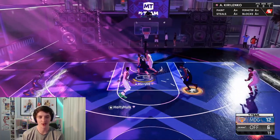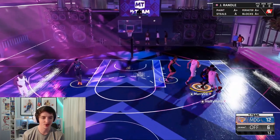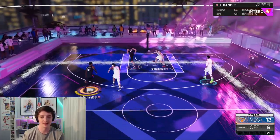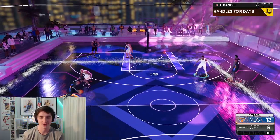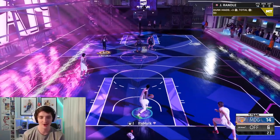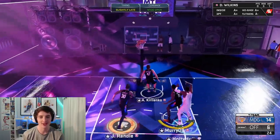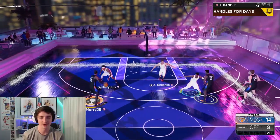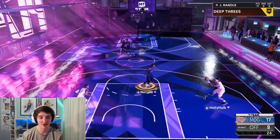This guy definitely wants his three-ball, so we're clamping him with Julius Randle — that perimeter defense is coming into full effect, and we get another steal with Hall of Fame interceptor. The step-back three is no good. We get a little jitter step and the slam to go — 14 points now. We try another curry slide sidestep and get the green three to go. This jump shot is very, very nice. I'm not going to lie — I highly recommend it.